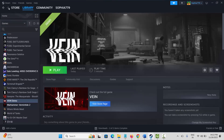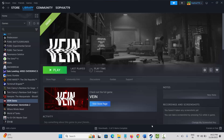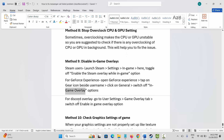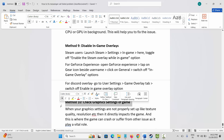Next, disable in-game overlays. For Steam, click the Steam menu, go to Settings, click In-Game, and disable the Enable the Steam Overlay While In-Game option. For GeForce Experience, open it, tap the gear icon, go to General, and switch off the in-game overlay. For Discord overlay, go to User Settings, the Game Overlay tab, and switch off Enable In-Game Overlay.